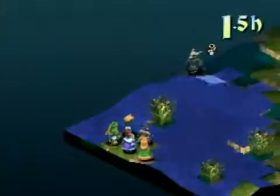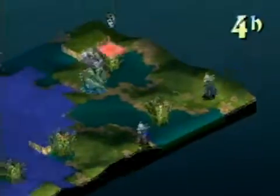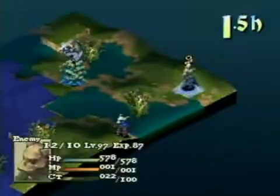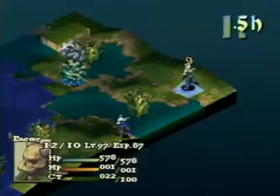This time things are different. Find the enemy with the highest level: 92, 88, 97 — that looks to be the highest. Now defeat every single enemy except the highest level enemy.